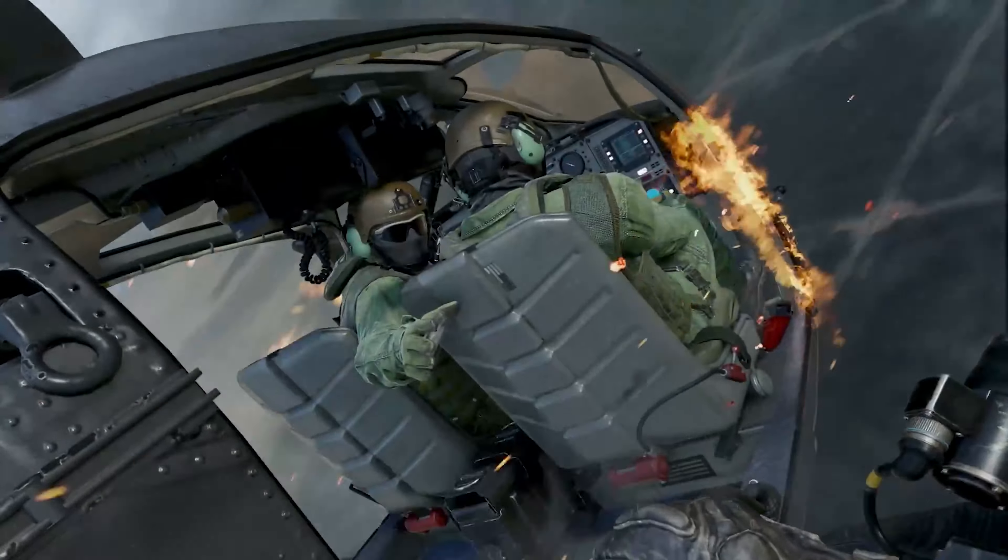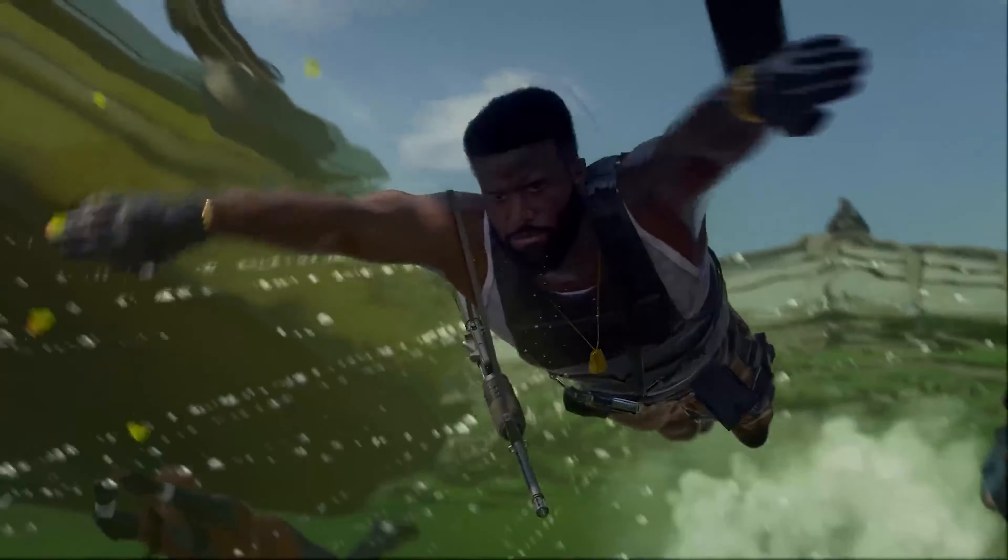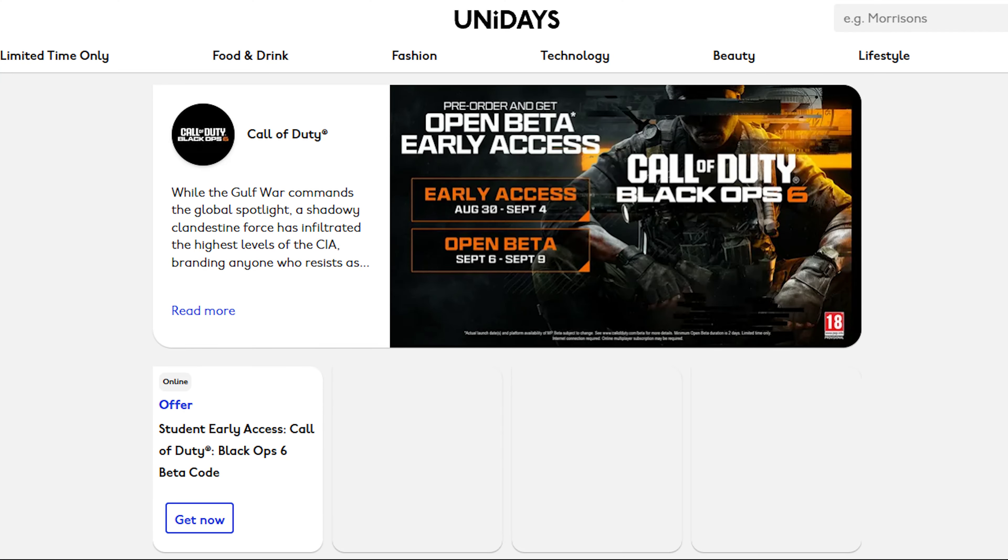Another method to get the Black Ops 6 beta for free: if you live in the UK or Europe and you're a university student, visit myunidays.com and you can claim yourself a free beta code just for being a student — pretty sick.